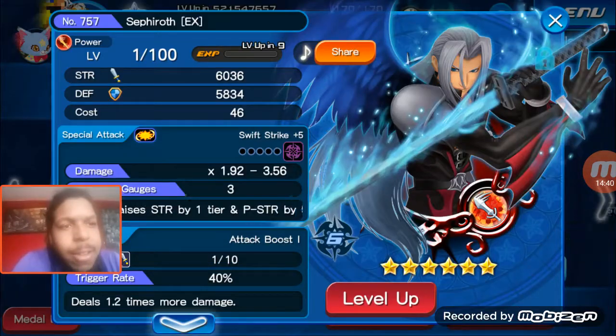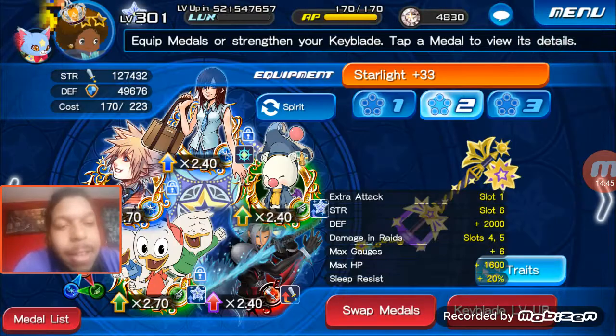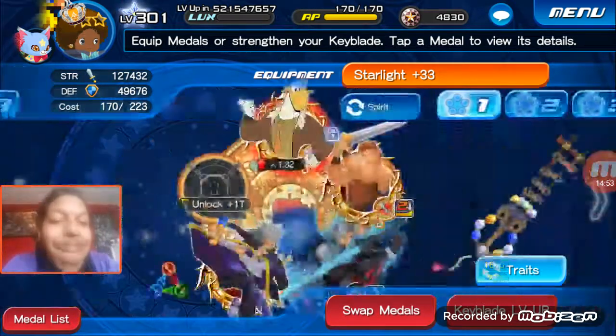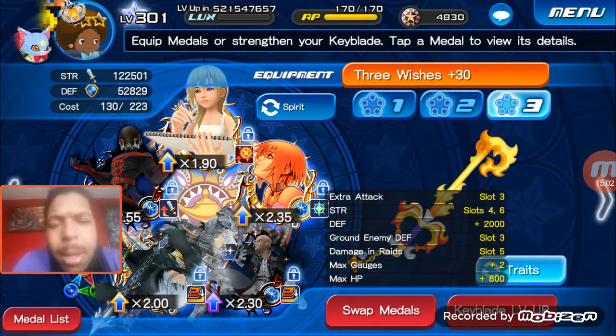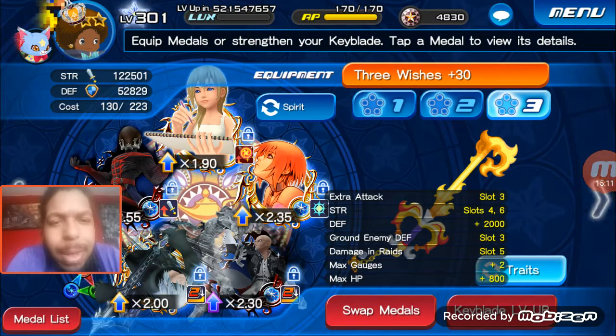Nevertheless this is still a really decent squad — I've changed it a lot over time. I recently just got Sephiroth, I haven't really boosted him up yet, but he's pretty good — puts up your power stats by five. I hope that covers an overall look at how to build better squads. I'll definitely be doing more covering specific stat calculations and how things work a little bit better.